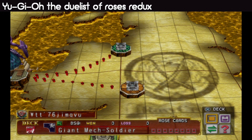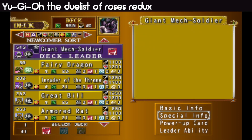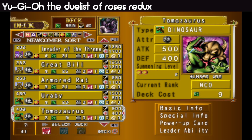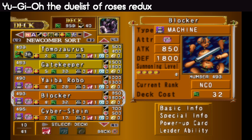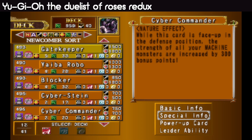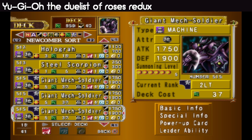Let's get a quick look at the deck. Giant Mech Soldier is our deck master. We've got Fairy Dragon again as deck leader. We got Invader of the Throne, Armored Red, Urabi, Tomasaurus, Gatekeeper, Yaiba Robo — which inflicts 300 life point damage — Blocker, which doesn't take any damage and transforms occupied space into wasteland when engaged in battle. That's not horrible. And while this card is face up in defense position, the strength of all your machine mods increases by 300 — hey, that's not bad at all! Then there's Ground Attacker, Burgrove, Holograph, Steel Scorpion, Giant Mech Soldier three times.